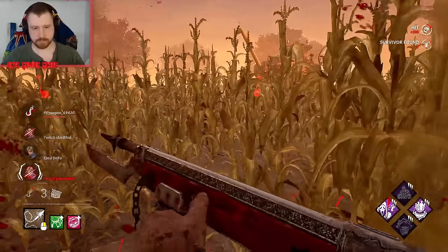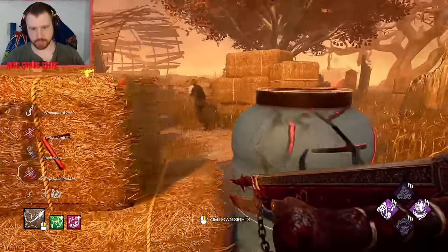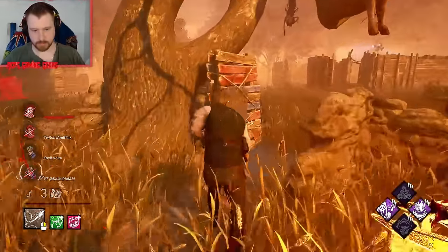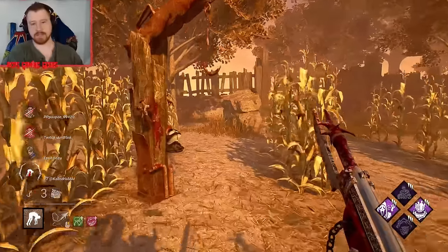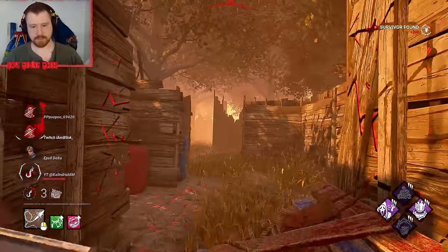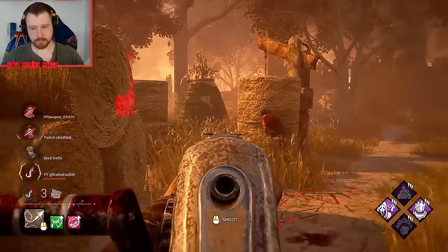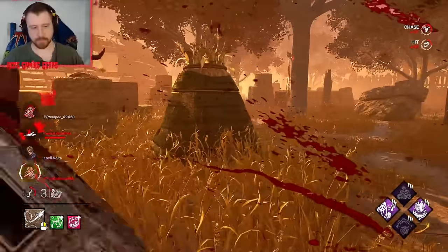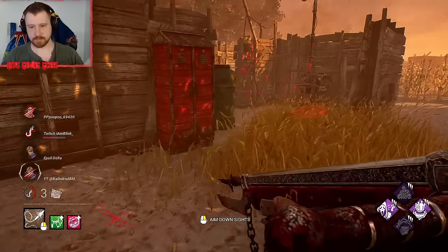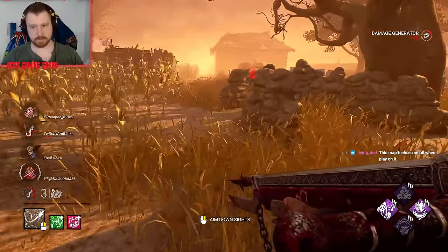Definitely not who I want — she is off-the-record. Oh, here we all are. Nice — I have one hook on three survivors. With this build you normally don't really want a 12-hook game; you want to three-hook three and then kill one, probably by NOED if it's a really gen-efficient group. He's walking — hey buddy. But it looks like this game we're going for more of a four-hook start.